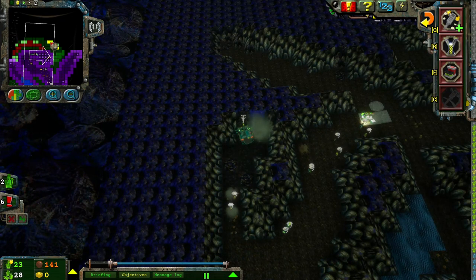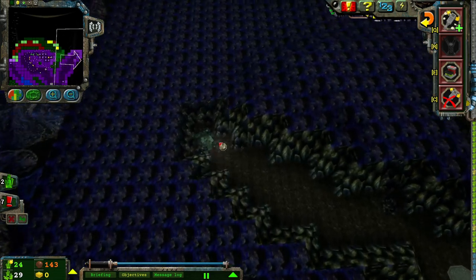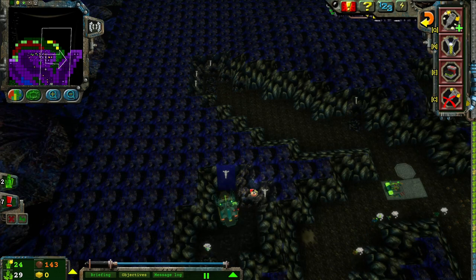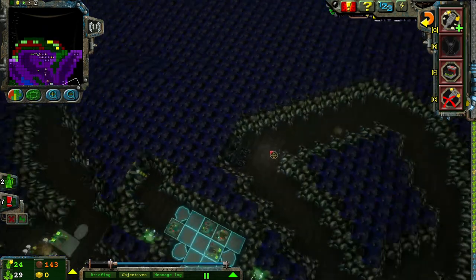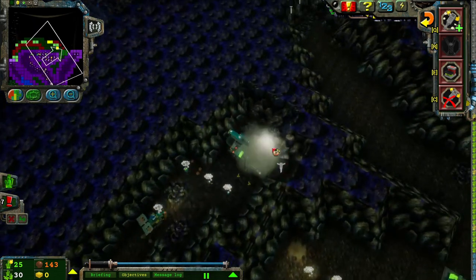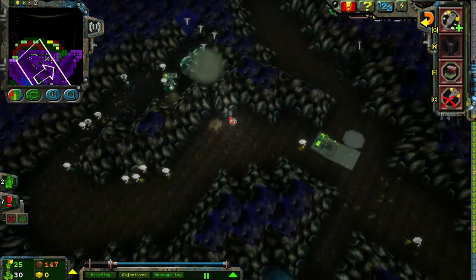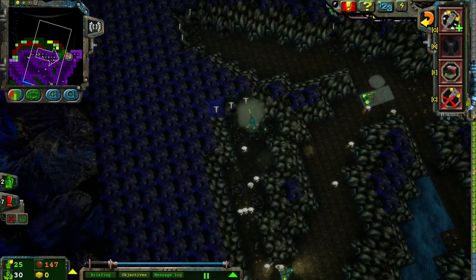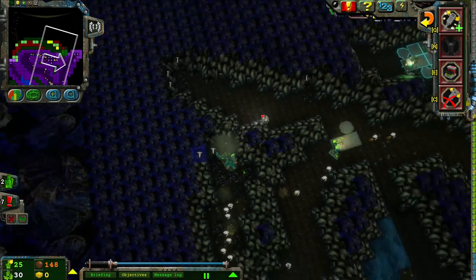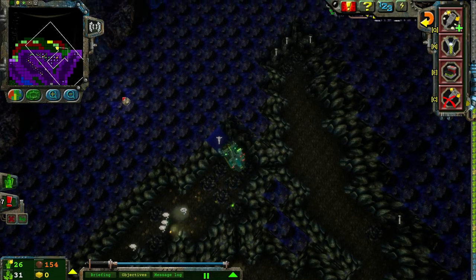There we go. Those are all energy crystal seams over there. An energy crystal has been found. Reinforce those, because I just don't want to deal with the consequences of not having those reinforced. Reinforce that as well. Yeah, once I break into here, I think my life is gonna be a lot better.